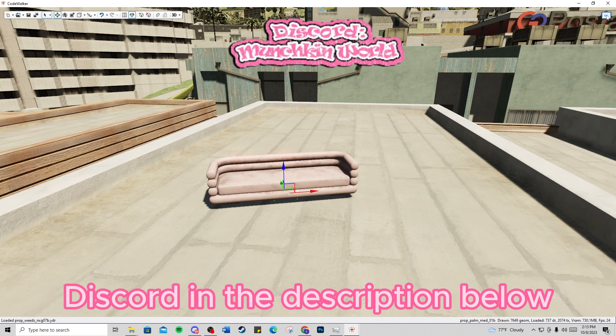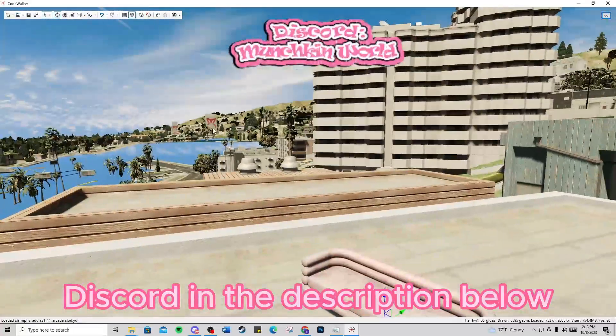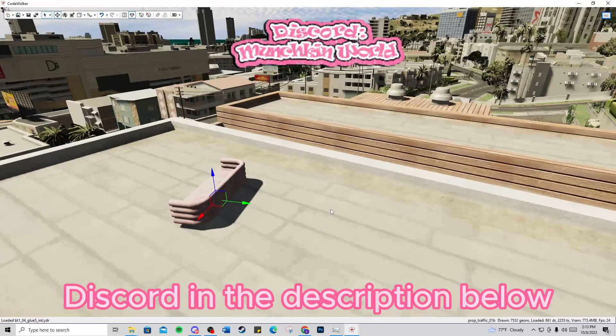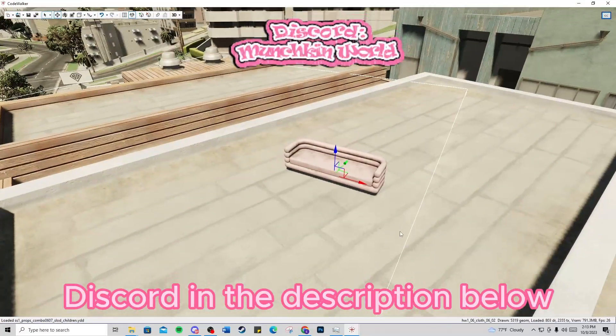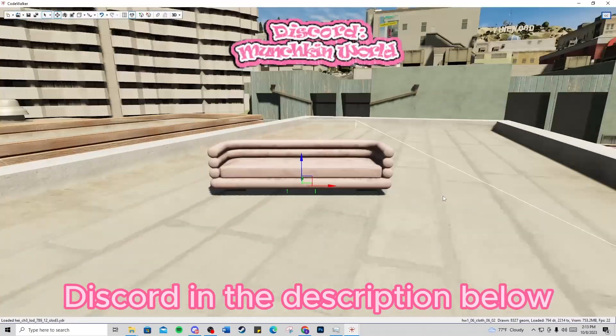In order to get your props in your game, you don't necessarily have to do furniture — you can do anything else like food, trees, anything you could think of. You can add the props in the way that I show you. Go ahead and head over to the Munchkin World Discord and I got y'all on how to do this. It's very simple and easy.